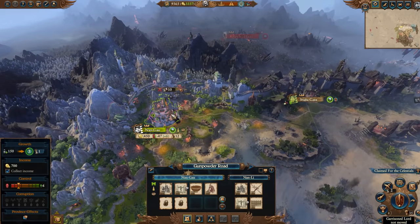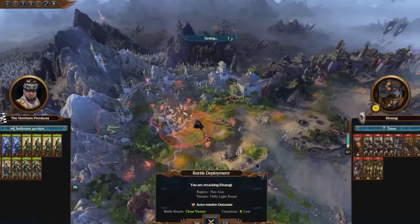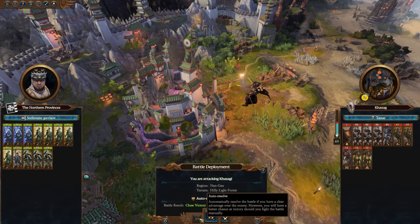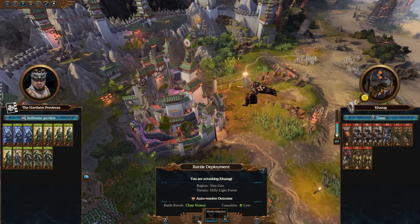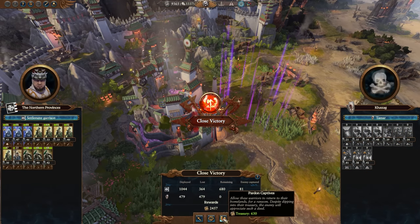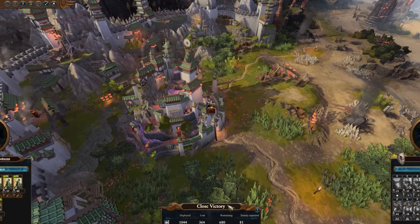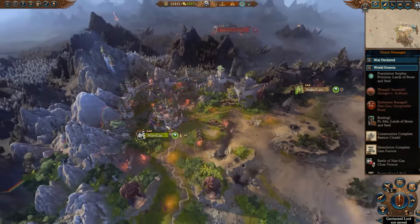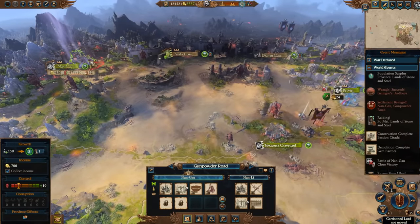We got sieged at Nangau. The auto-resolve is going to give us this, so I'm going to take it — when the auto-resolve is being kind, just take it. That's going to get rid of that Chaos army, take the extra cash off of them, get them out of our territory, and allow Nangau to continue to grow.